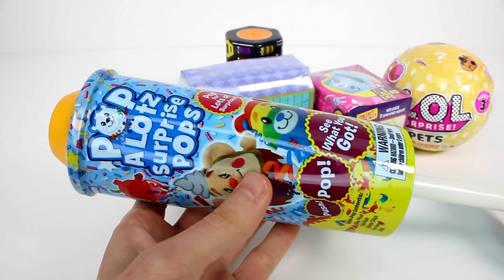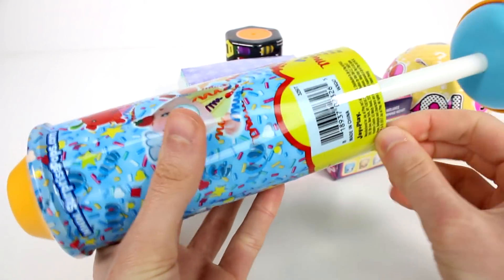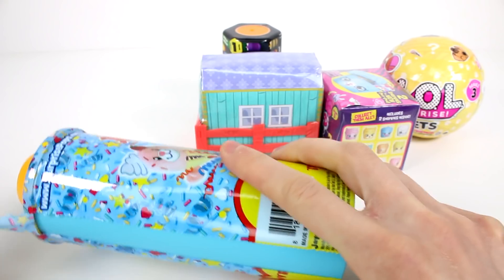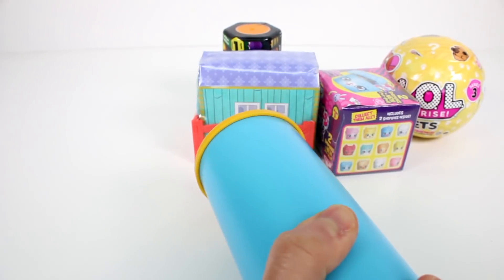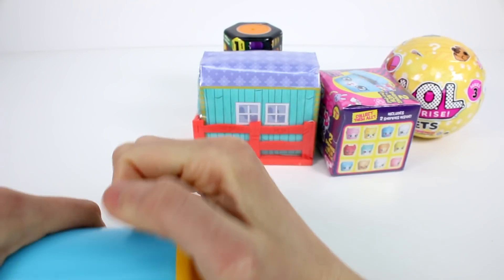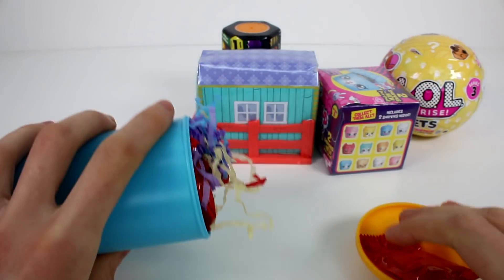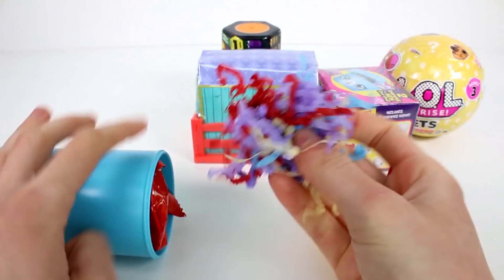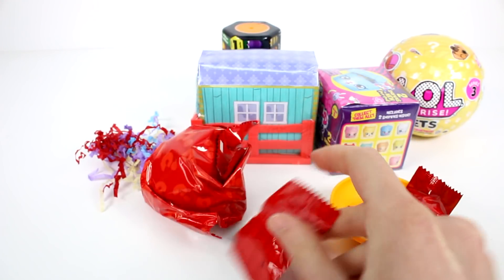Let's open up the Pop-A-Lot Surprise first. I'm so excited - you get a little plushie and then a mini plushie inside. It takes a little bit of effort. I think this one might be stuck. Unfortunately the Pop-A-Lot Surprise just doesn't pop off easily. I just got everything everywhere - I got the little pom-poms all over the floor, but we got confetti, we got pom-poms, we got our little mini plushies and our cards.